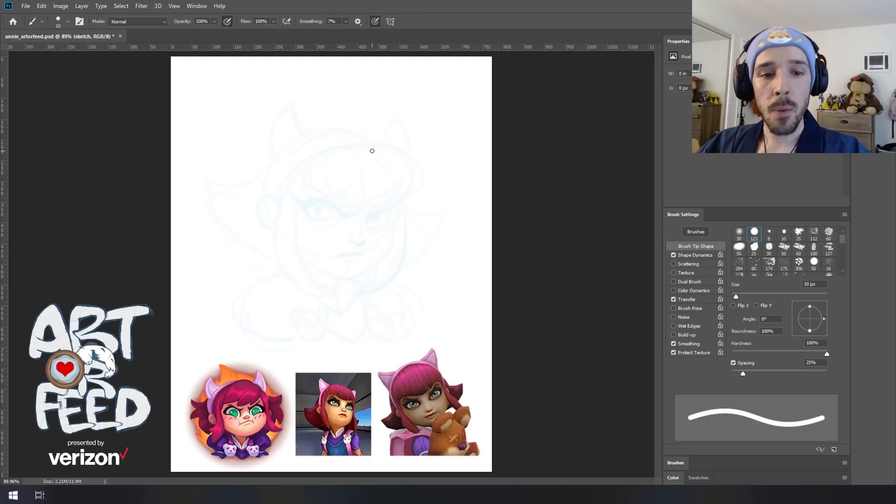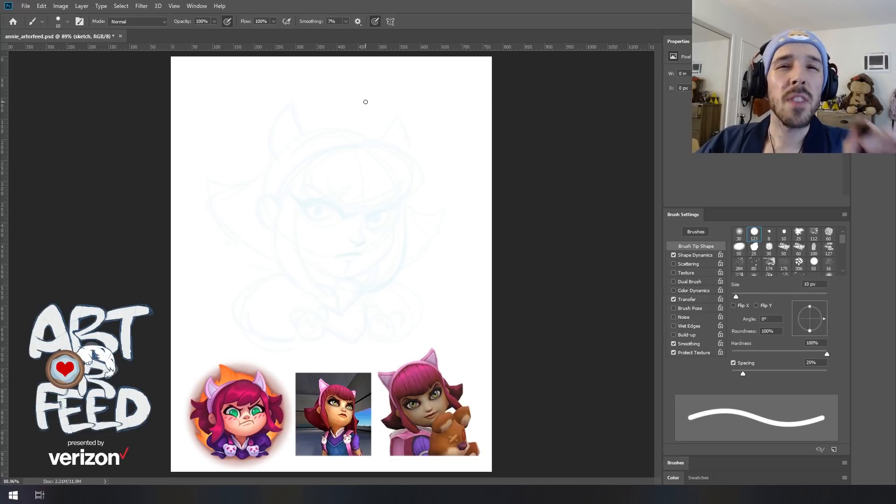Everything I'm drawing right off the bat is going to be in light blue. You're going to want to press very, very lightly — we're just putting a really quick sketch layer down on the paper that we can go in on top of with a stronger line later and clean up. We're going to be working a lot with simple shapes, mostly circles and triangles, just to block out the silhouette of Annie's head and shoulders.